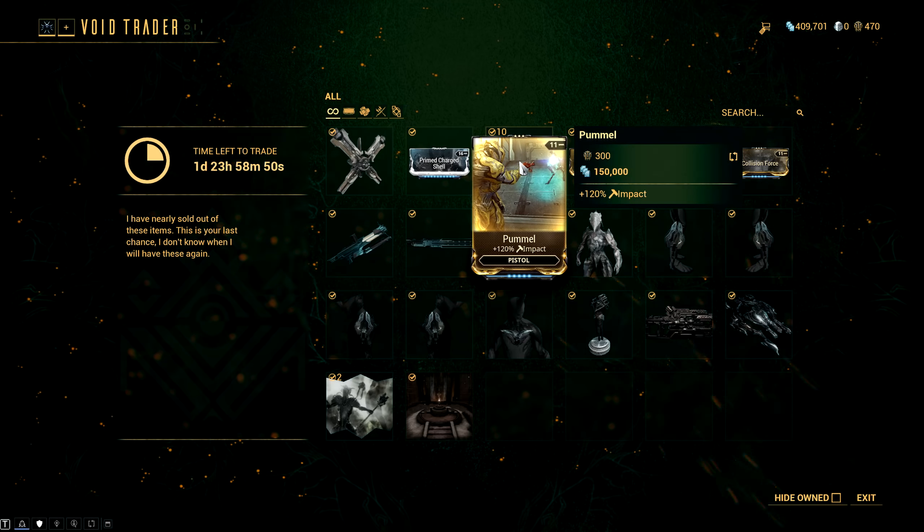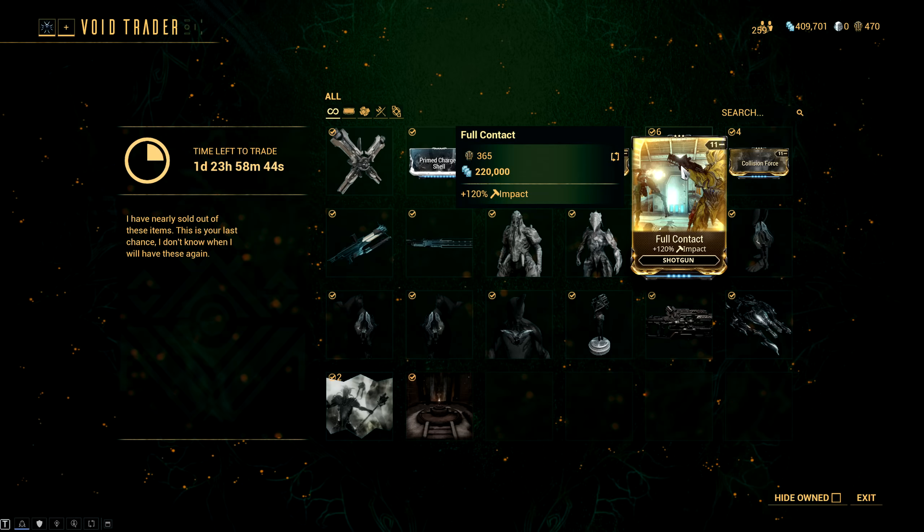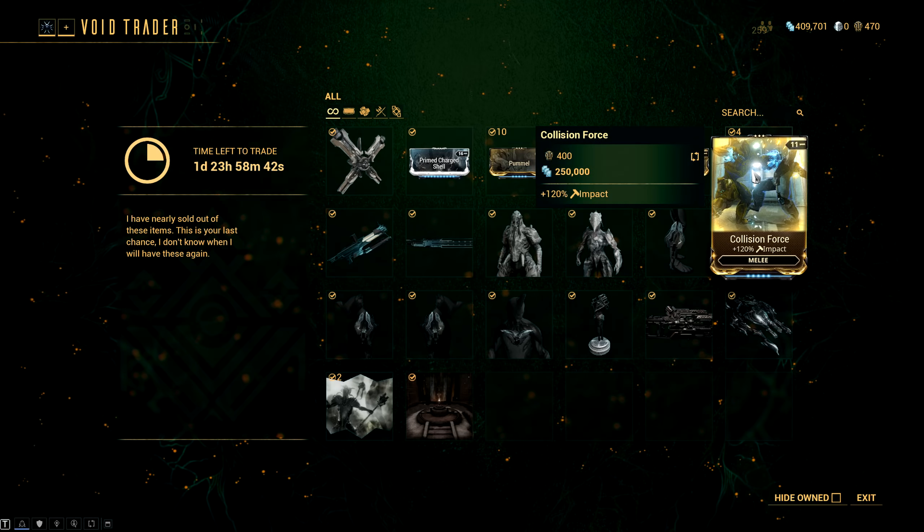Moving on from there, we have a full set of the impact event mods. So we have PAMO for pistols, Crash Course for rifles, Full Contact for shotguns, and then Collision Force for melee.